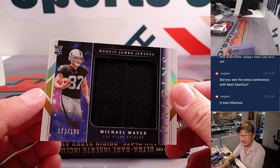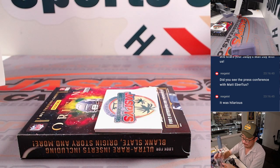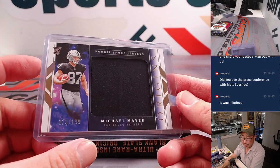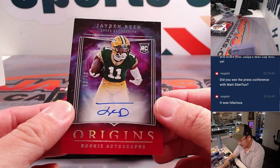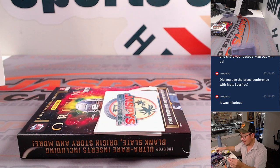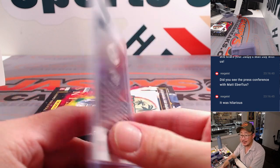We got Michael Mayer, 173 out of 199 — we'll see what the new Raiders coaching staff can do to unlock his potential. He's got my Raiders — Walter with my Raiders. The on-card auto, Jaden Reed, 99 out of 99. Rex is going to leave me hanging. I don't know what Matt Eberflus — it's hilarious. And then that's it.